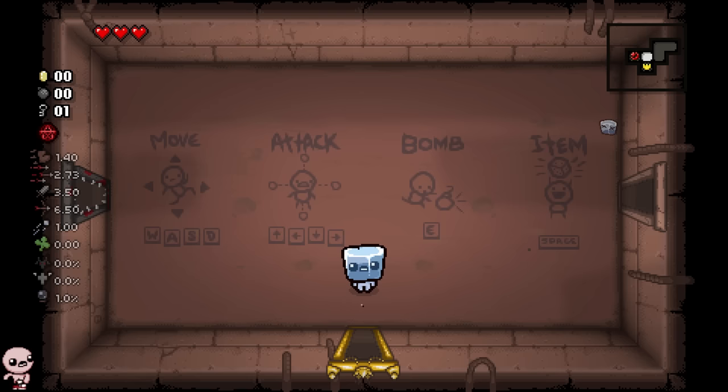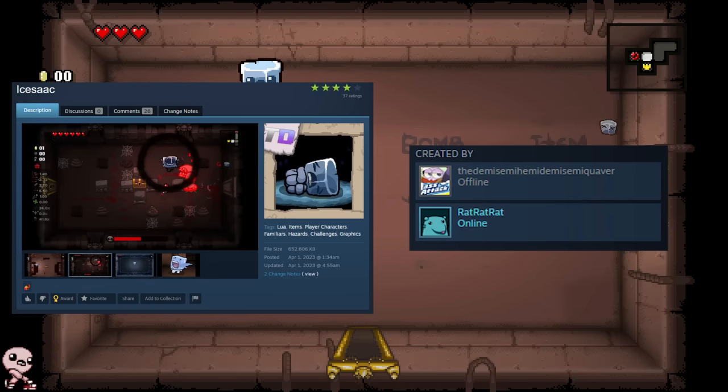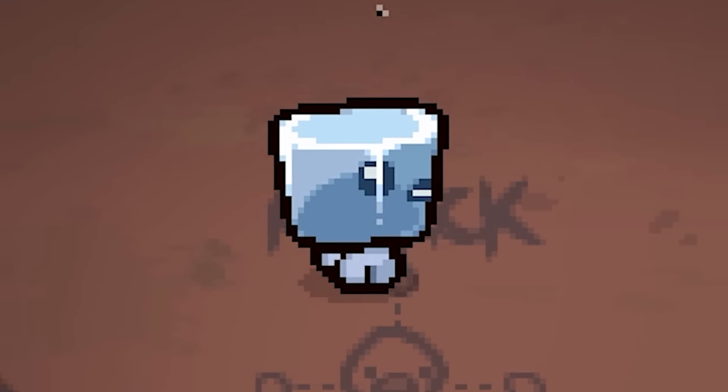What is going on gamers? Today we're trying out Isaac, a character that takes advantage of nothing but slipperiness. This is going to be very challenging.